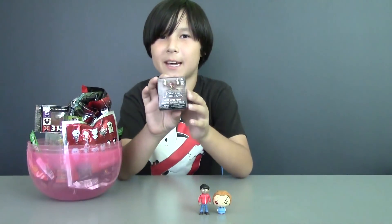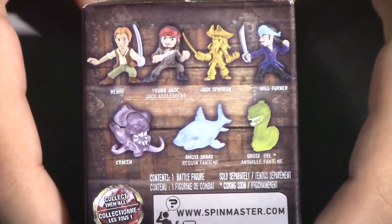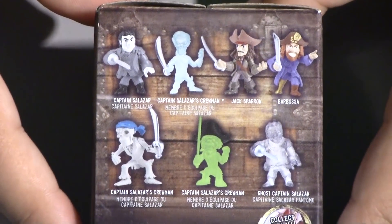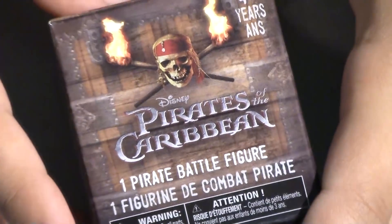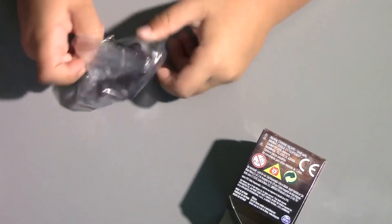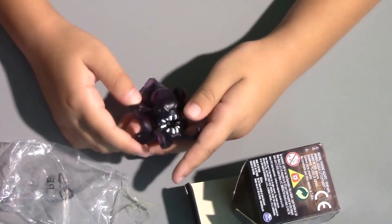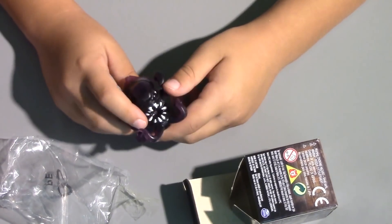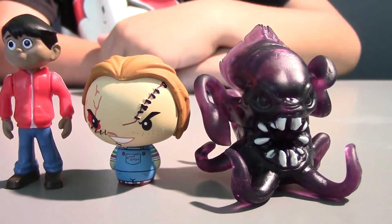Let's take this Pirates of the Caribbean — this is from Dead Men Tell No Tales. It contains one pirate battle figure and there are 14 to collect. I really want Captain Jack Sparrow, an exclusive figure, or Captain Salazar. Only one way to find out. It looks like some sort of squid or octopus — and it's the Kraken! With a lot of razor teeth and tentacles.